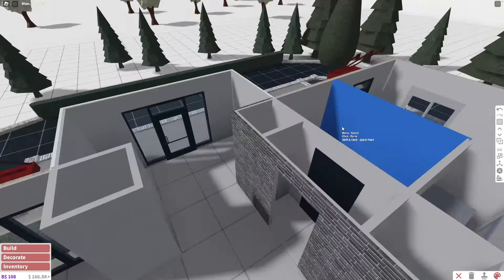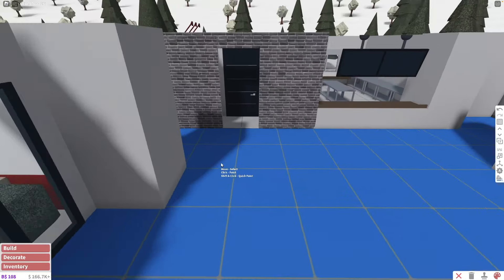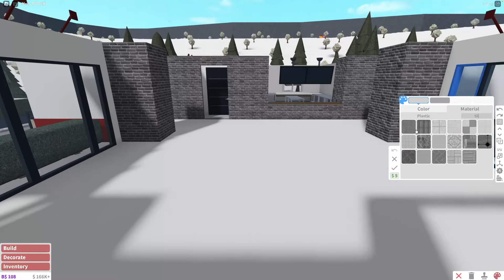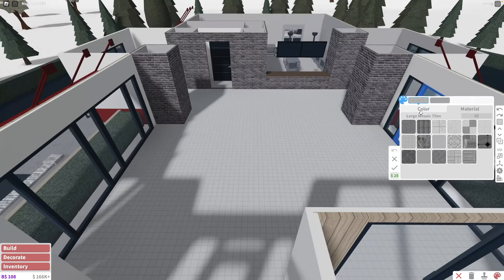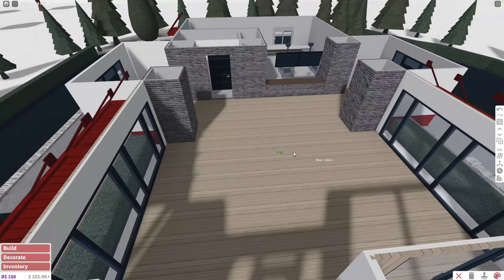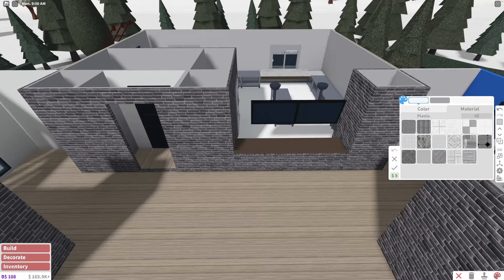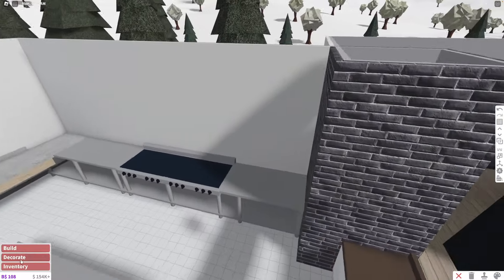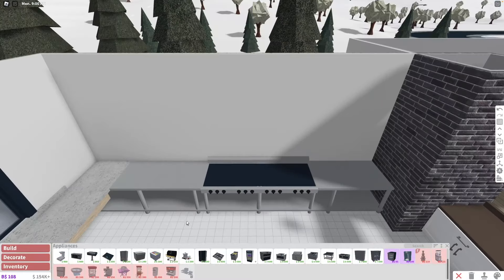I'm going to use this dark stone gray color — it looks almost pink with a pink undertone but it looks kind of cool. Now for the floors — what texture should I put? I'm thinking tiling or maybe the same wood from the exterior. I know it's not very realistic for restaurants to have wooden floors but hey, it's Bloxburg — let's do whatever looks better. I like this kitchen but the cooking area is too exposed to the public.